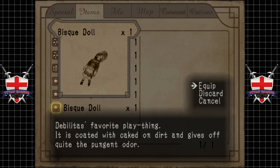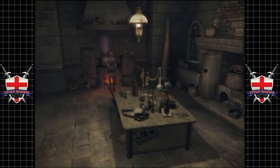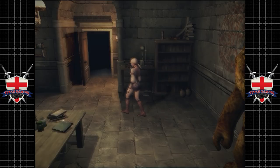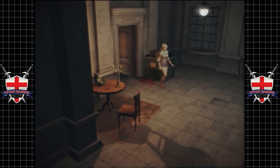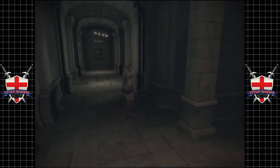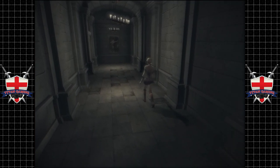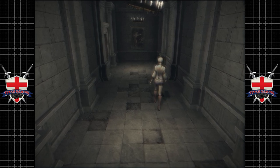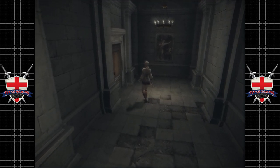Debilitus — is that what that thing's called? Well, he's not called Debilitus, he's called Brian. Uncle Bad Touch Brian. Favourite plaything — it is coated with caked-on dirt and gives off quite the pungent aroma. Yeah, we're not going to think about what he's probably done with that. Don't know how we move that, although it's pretty obvious we have to move it at some point. So we can't duck and move, we can't stealth crawl — crab walk, if you will.